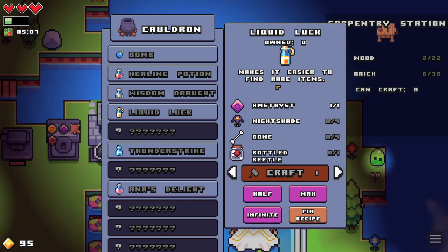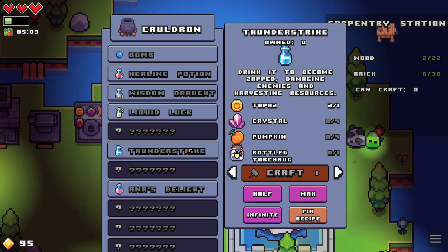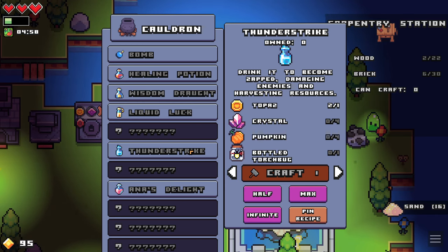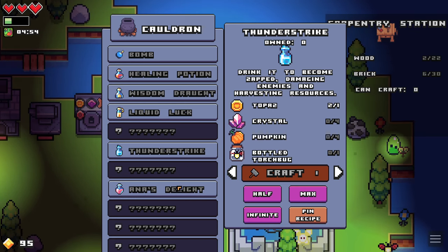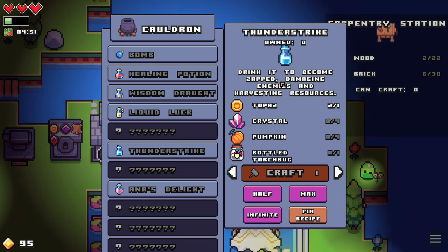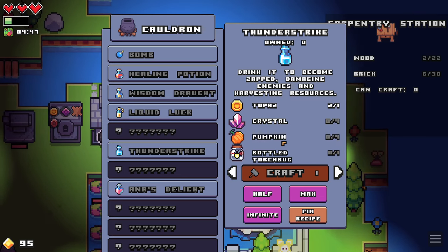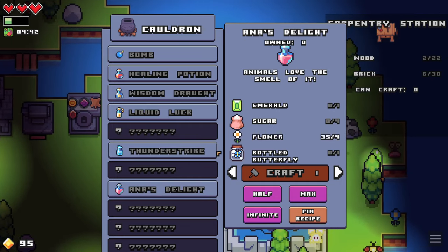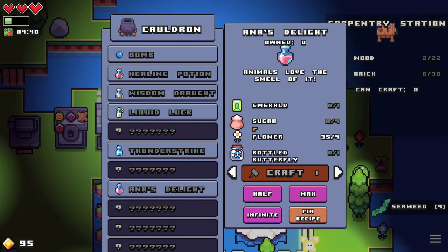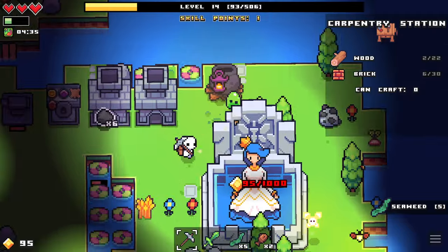Makes it easier to find rare items — I wonder if this one's timed as well. And then we have drink it to become zapped, damaging enemies and harvesting resources. And Anna's Delight — drink it to become zapped, damaging enemies and harvesting resources. It takes a bunch of weird stuff — this is definitely stuff we're gonna have to find. I think we unlocked this a little early, or at least for that stuff.